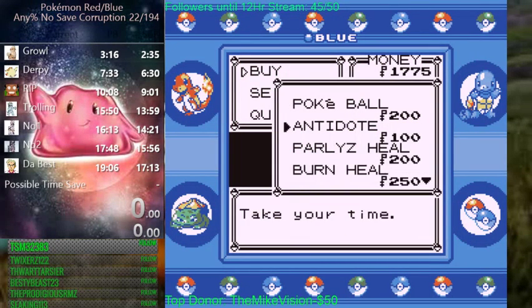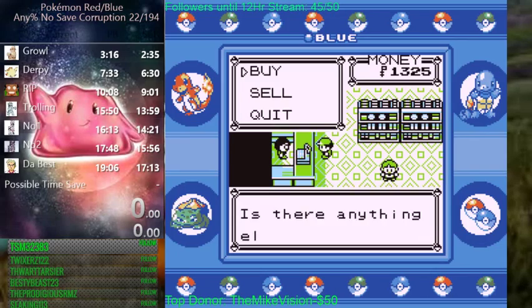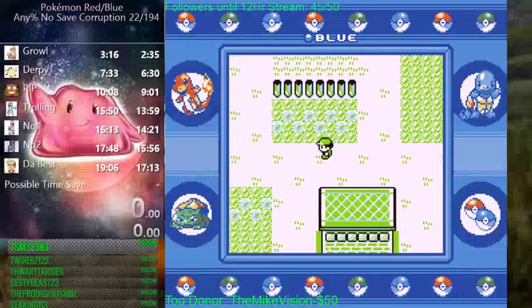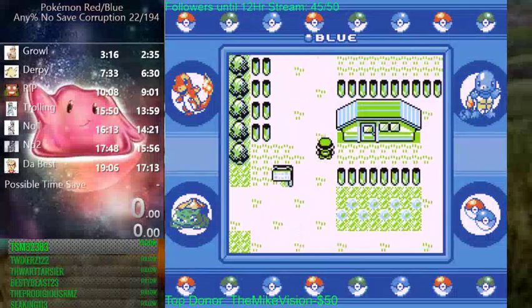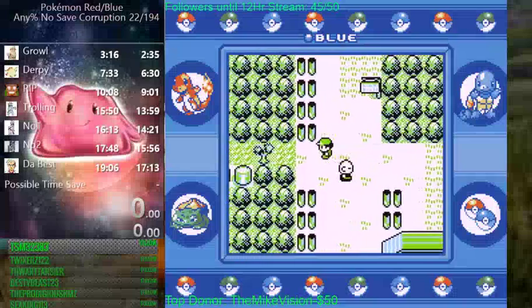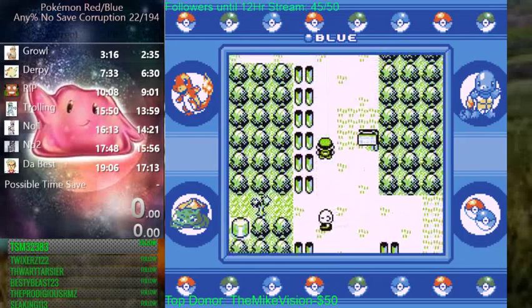Come down and buy a Burn Heal and a Paralyze Heal. You can buy the Antidote but there's no point because you'll just waste time on the split — you can pick one up in the forest coming up. If you used your potion beforehand or even if you just want to have a backup strat, pick up the Hidden Potion here. And then go straight up.